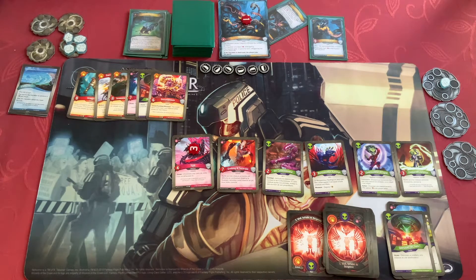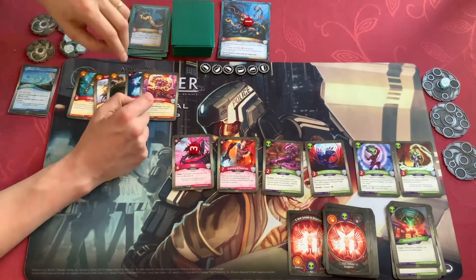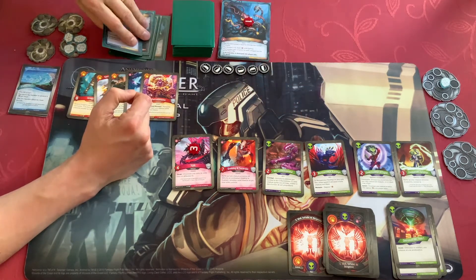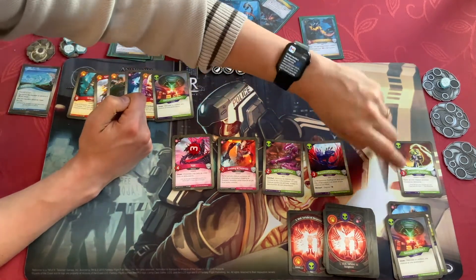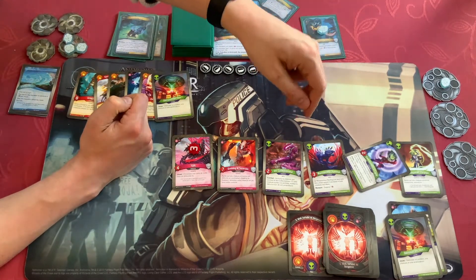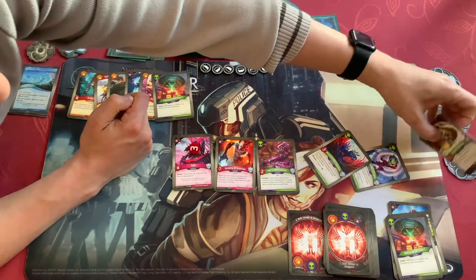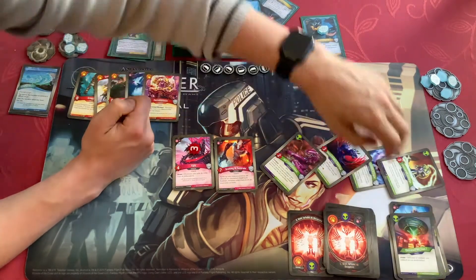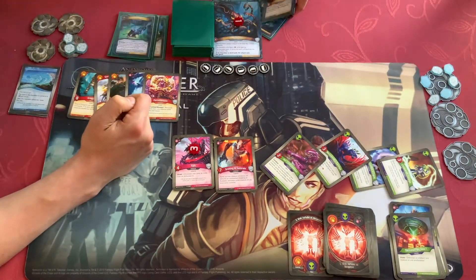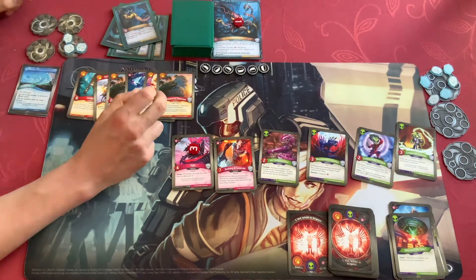I could play my Destroy Them All — yeah, I think I do that. I'll Destroy Them All. So I destroy these two. I will capture, make him capture 1. Then I will reap for 2, reap for 1, reap for 1, Destroy Them All and destroy these two. Then I ready everything and drop back to 6. Fantastic.